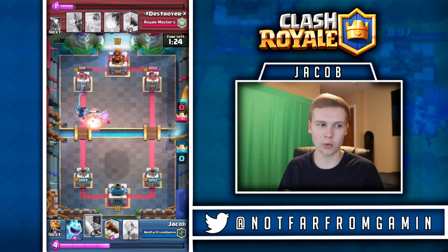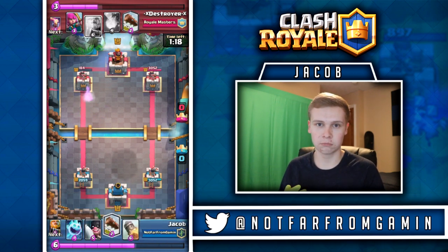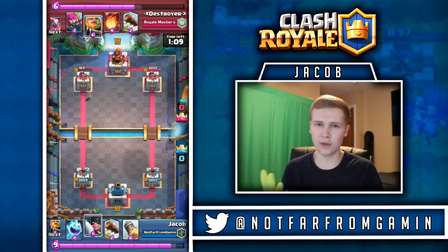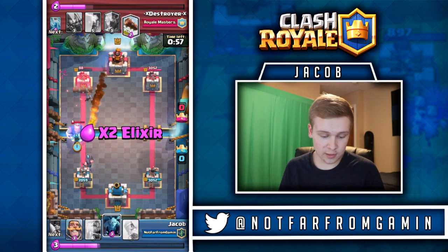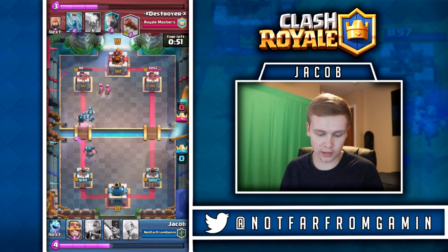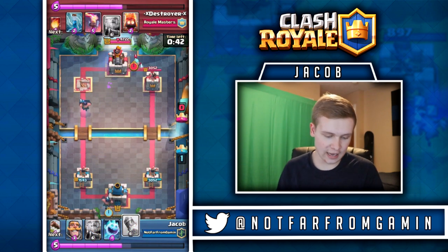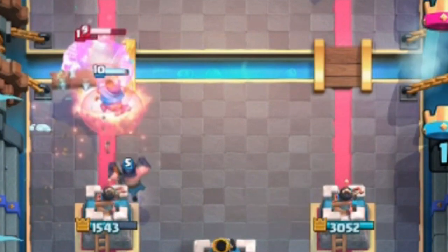If you don't have the Electro Wizard, try replacing it with the Musketeer, maybe the Bomber, or Ice Wizard — Musketeer is probably your best bet, especially with the lava loon that's going on right now. That left tower is done, we can completely ignore it. He missed a fireball right there on the Electro Wizard, so we take that out with minimal damage. We can go ahead and Log his tower. The Electro Wizard finishes it up — the guy switches targets, hits the tower and the archers. At this point all I have to do is defend and it's pretty much good game.